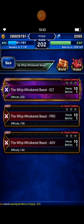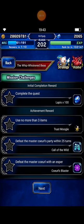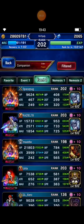As you can see, we have some missions here: use no more than 3 items, and defeat the Master Cover within 25 turns. I'm gonna bring Tifa from Maud.